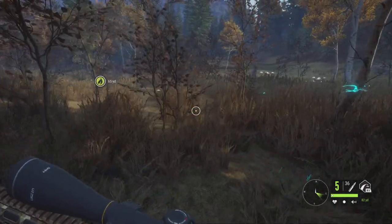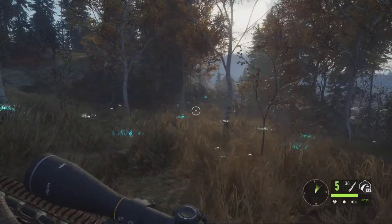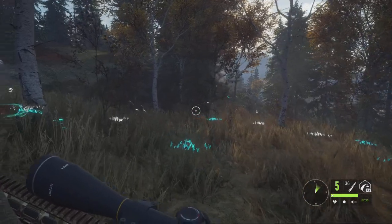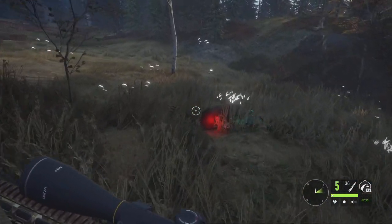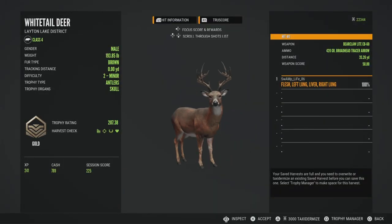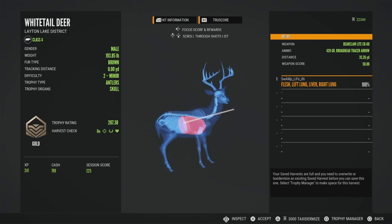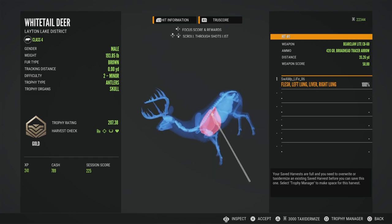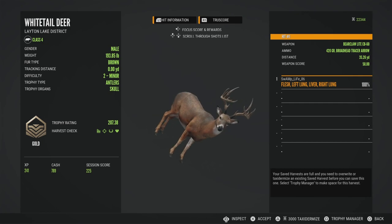Let's see what we got. We got 207 gold — nice buck, double lung plus liver. Cool, all right, good-looking buck.